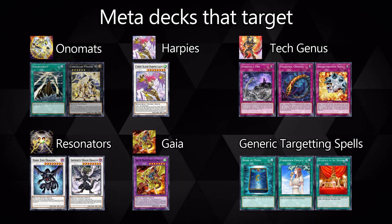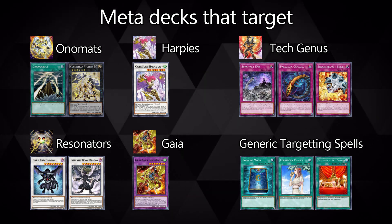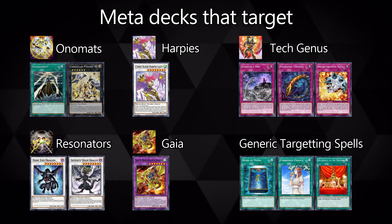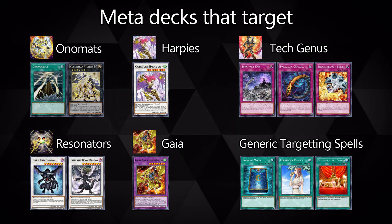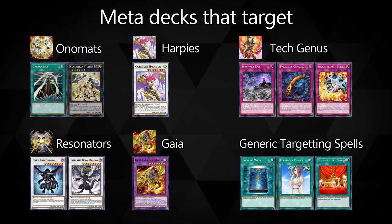Gaia actually needs to target for pretty much all of their plays, but you're also on a bit of an awkward footing with them because you can't really attack over Gaia itself. At least with my builds, I don't really have anything over 2600 attack besides Spidershark and Corion. And even then you can't use Spidershark under their field. TG right now also runs a ton of targeting traps, so there's that as well.